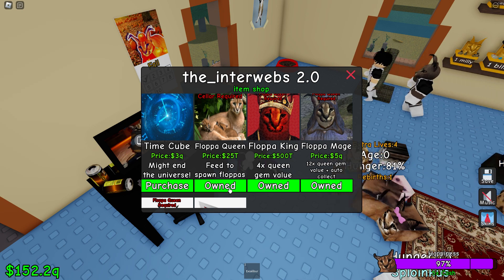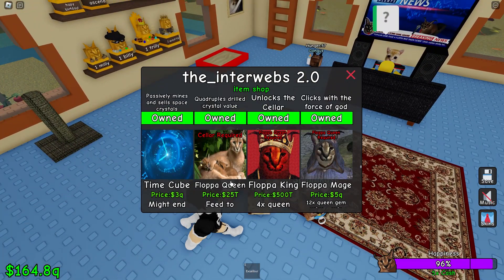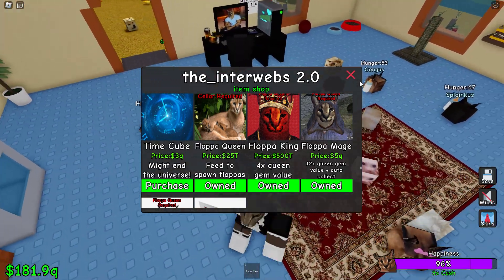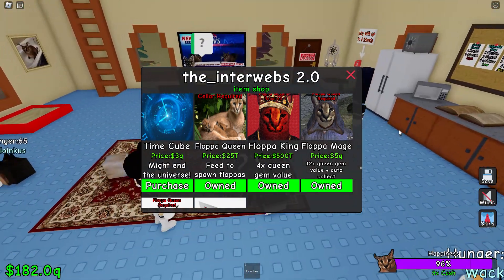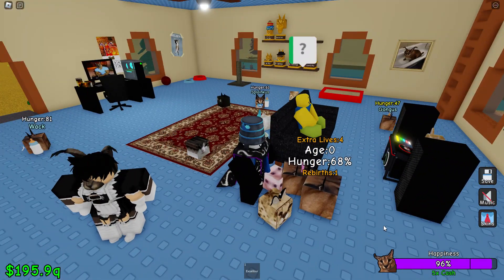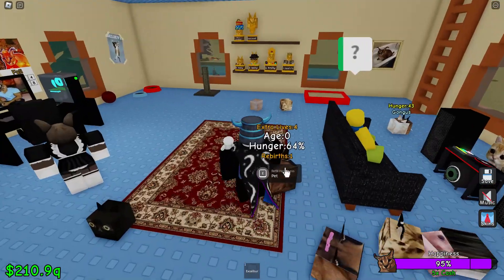There's also the Floppa Queen and the Time Cube. The Time Cube works like this: you can buy it for 3 quadrillion and feed it to your Floppa. Once you feed it to your Floppa, you get a reset — a rebirth — where it resets your progress, but because you did it, you get money boosts and stuff.